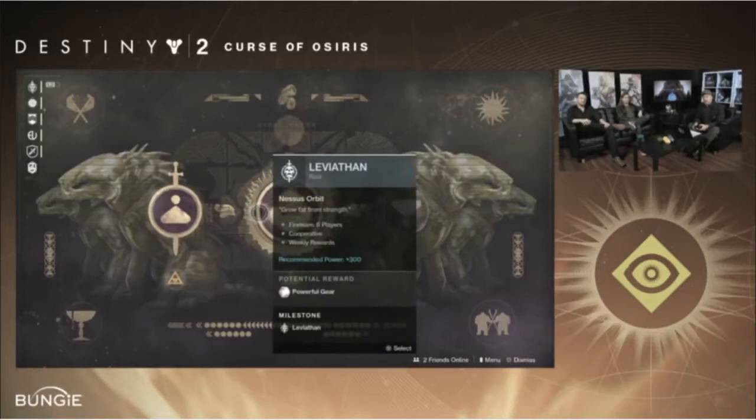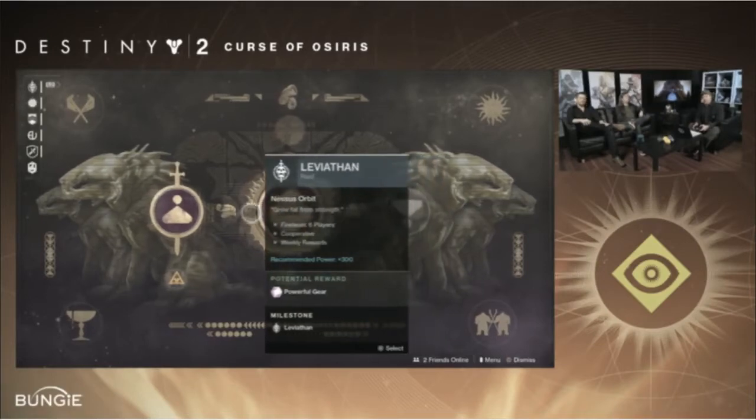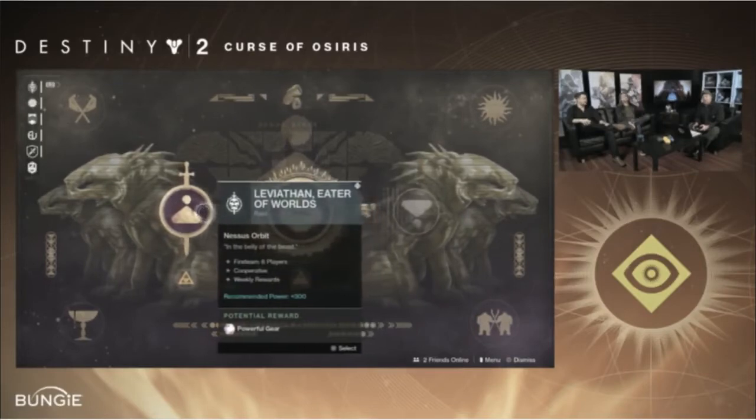They said that Raid Lairs are shorter than the main raid, but with just as many puzzles and just as hard — you will die countless times. Honestly, I am quite happy with this. Bungie is finally not leaving a raid to rot. This time they're providing more insight and lore. During the first raid we were limited to the palace of the ship at the top; we will now be going down below to discover new mysteries and get new loot. The Raid Lair will have a completely new set of armor and weapons.